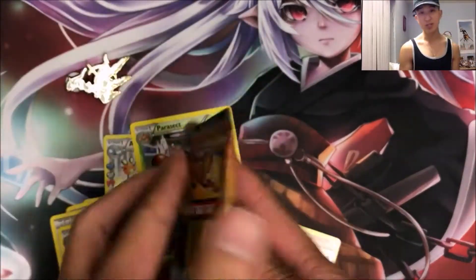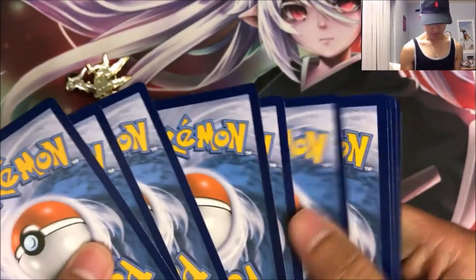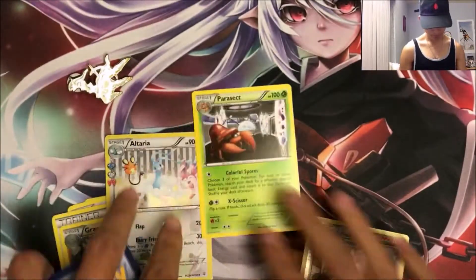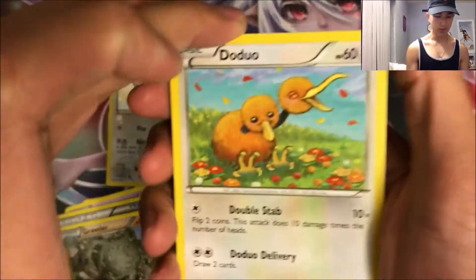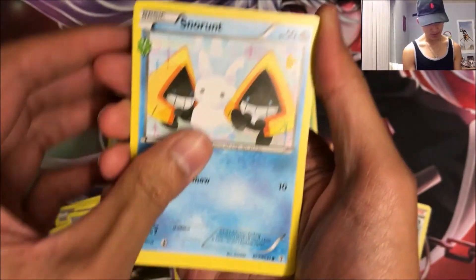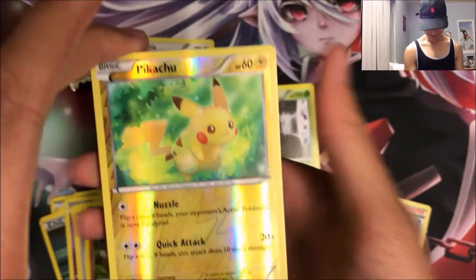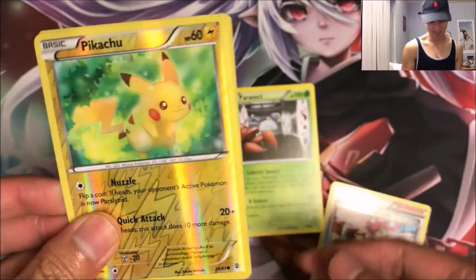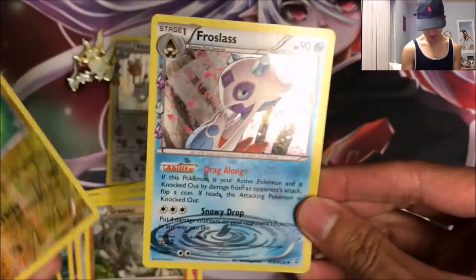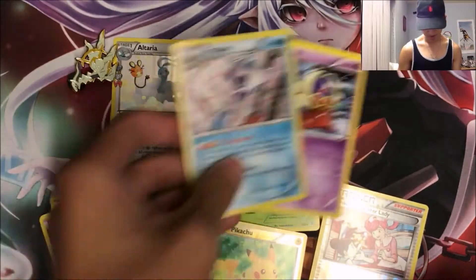And second pack with the Pikachu on it. We got a Doduo, Snowpoke, Dark Energy, Ghastly, Snow Runt, Pokemon Center Lady, another Graveler, and a Reverse Foil Pikachu. That's not like expensive or anything, but it looks cool. A Prostlass Radiant Collection holo, and a Jinx Normal Rare.